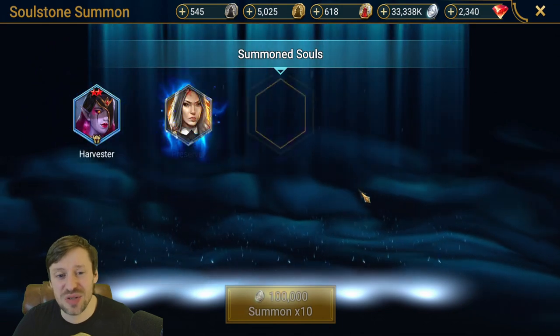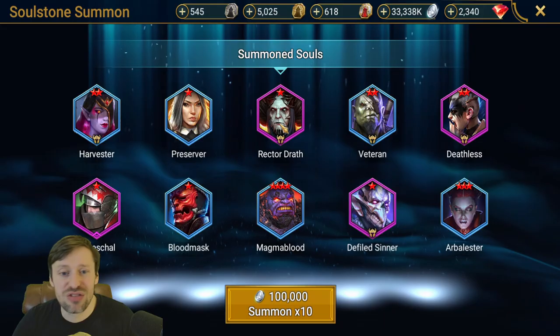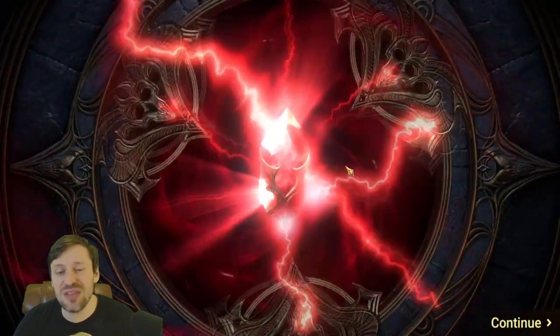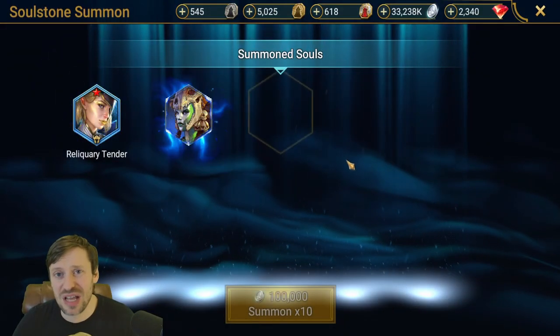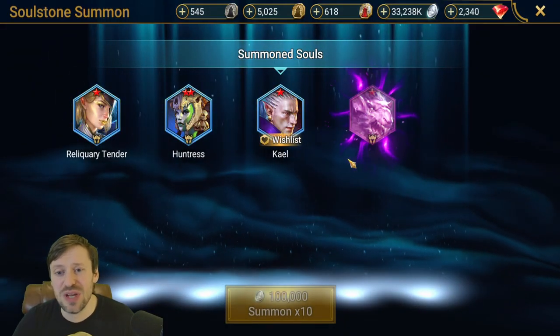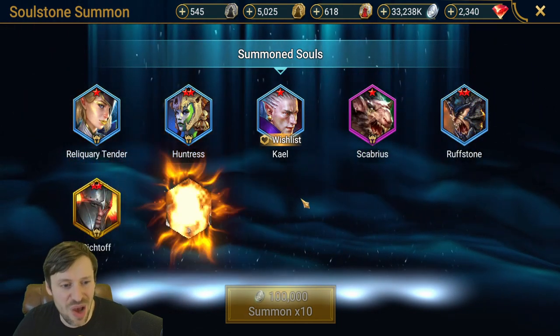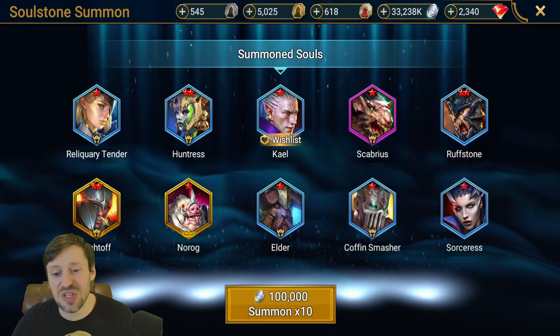Rector Giraffe — she is pretty decent, to be honest. You can use her in loads of content. The only thing I don't like about her is she slows things down — really slows down your dungeon runs. But if you're in that mid game and you're struggling, she will carry you.